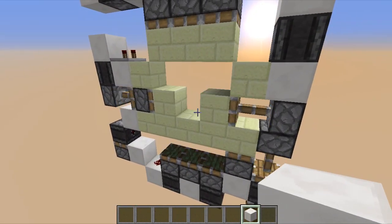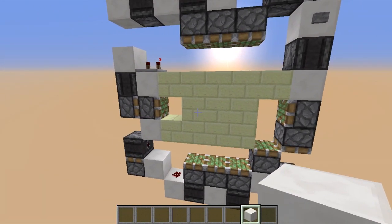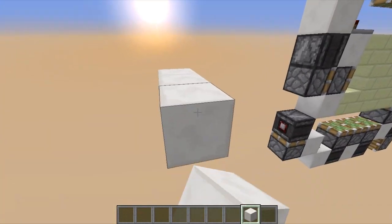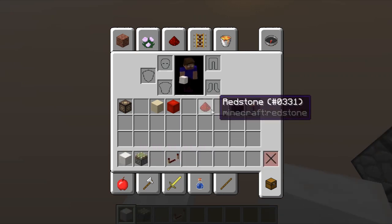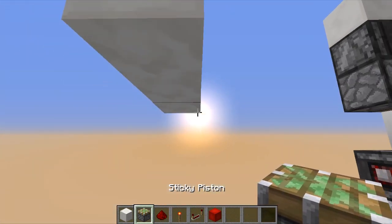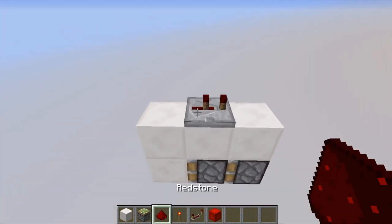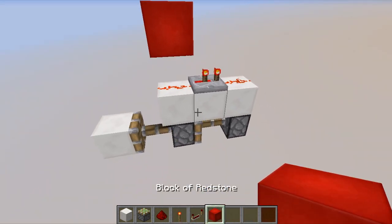Let's see the double extender in action. The double extender is something I frequently use — I use this mechanism multiple times and you can do this in other directions as well. Let me grab some inventory here to demonstrate. So usually what we do, the simple way to do this kind of double extender is to have this repeater here facing this direction so that it works as an ABBA gate.